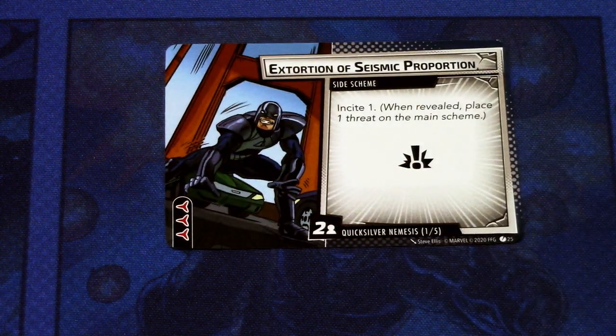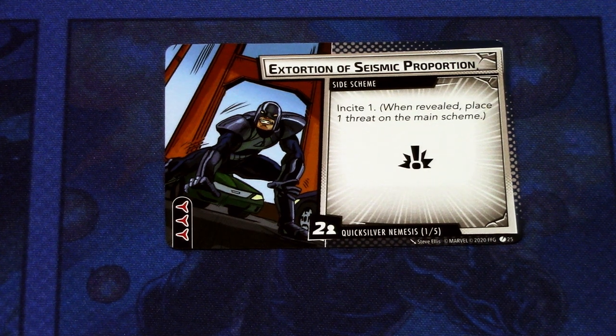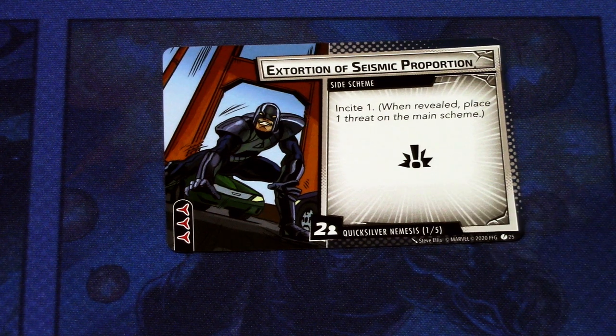Next we have the nemesis set side scheme: Extortion of Seismic Proportion. It's a side scheme with three boost icons. When this comes into play, add one threat to the main scheme. It has the crisis icon — you must defeat this scheme before you can thwart the main scheme. It comes into play with two threat per player.